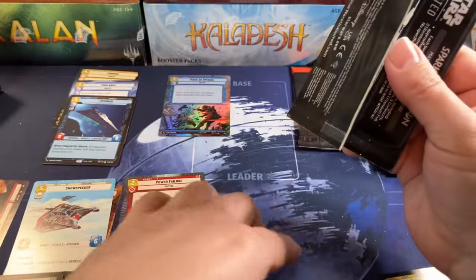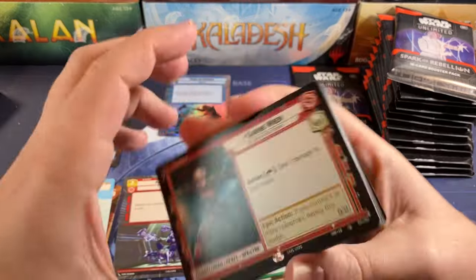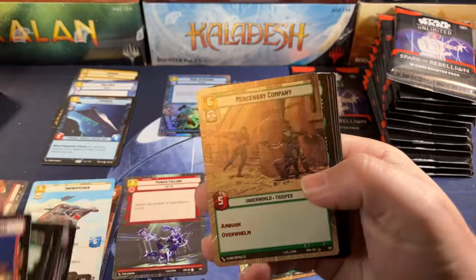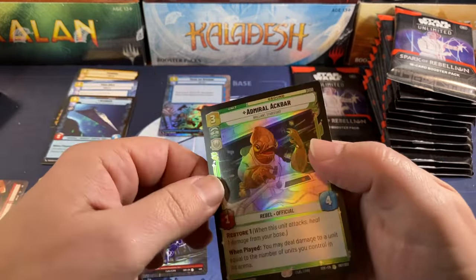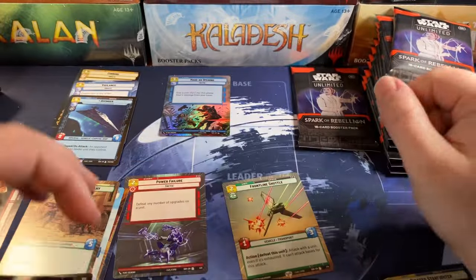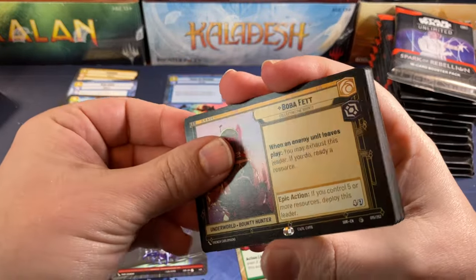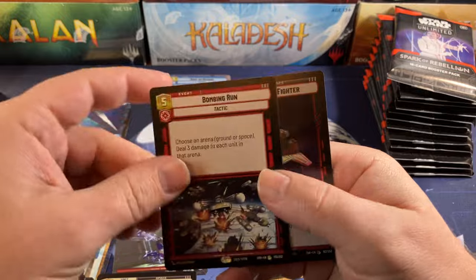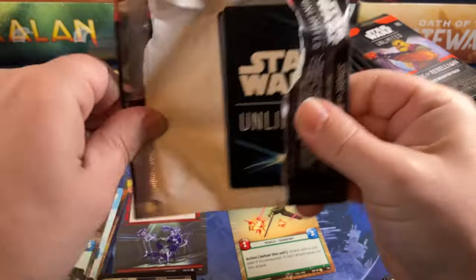Hyperspace rare and regular regular. Sabine — she's supposed to be the most aggressive leader, we'll see what happens. Capital City again and a common hyperspace. Frontline Shuttle and Admiral Ackbar foil rare — that's a trap! So far this box doesn't seem like a trap. We haven't got very many hyperspace foils yet, only one and it's a common, so hopefully that picks up. Boba Fett, Administrator's Tower, a Bombing Run, and a foil common. Halfway through the box.